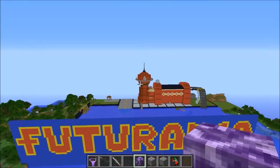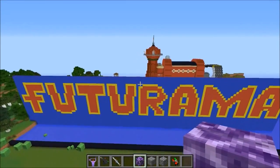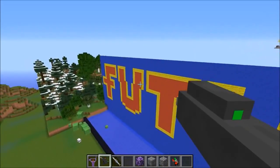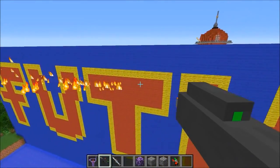Be sure to crush that like button if you enjoy the video and I'll definitely keep these coming. We're right in front of the Futurama sign — I guess we could actually light this on fire. We got a flamethrower, we got to use it for something. One cool thing about the map is a lot of it is made of wool, so it's gonna go up really easily.